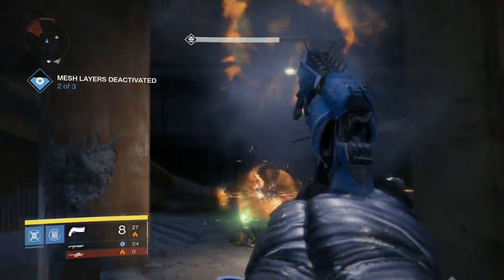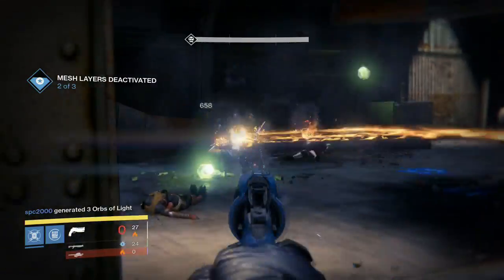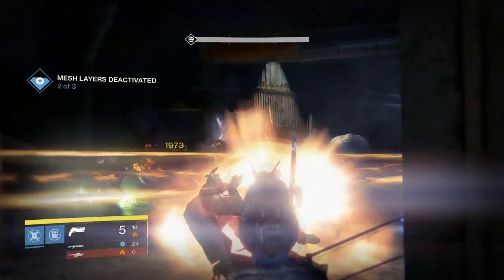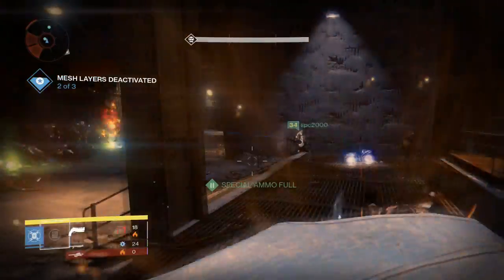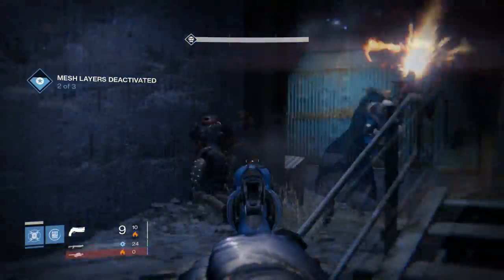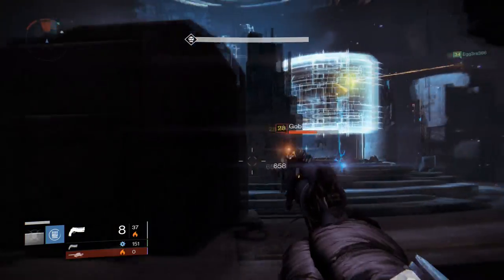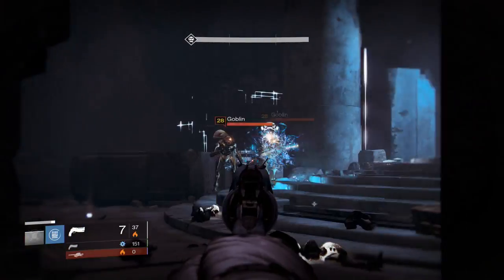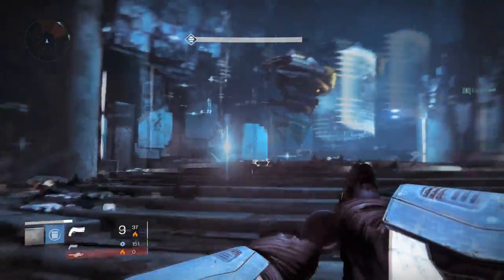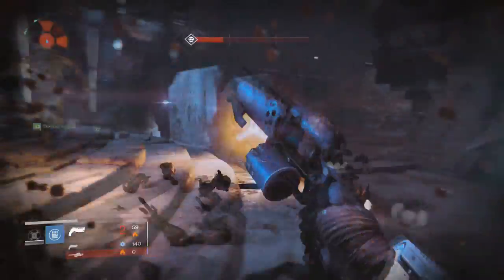In summary, the 6 Dreg Pride 2 is kind of an average hand cannon. There's nothing extremely special about it except that it can spawn in any element, making it very useful in PvE depending on which element you get. But even then, there are better choices in PvE and better guns overall. In PvP it's a totally respectable weapon, but that's just not good enough given how overpowered the exotic hand cannons are right now. So this kind of falls into obscurity if you don't get the right element. Hope you guys enjoyed — please remember to rate, comment, and subscribe. Have a good day!